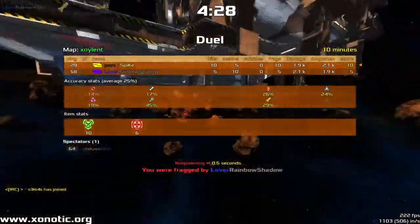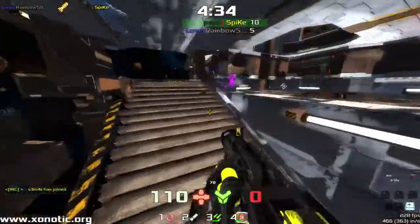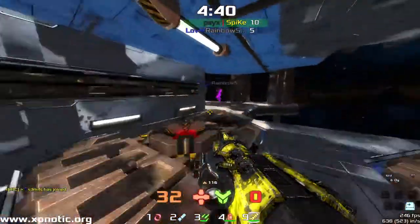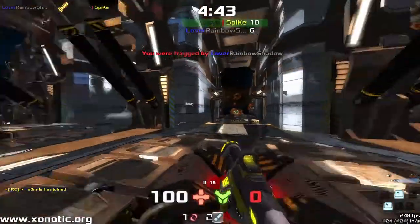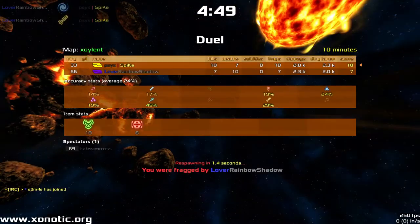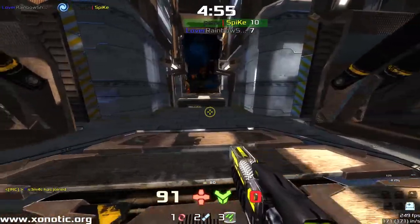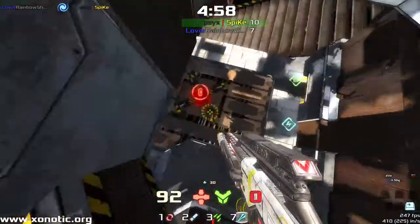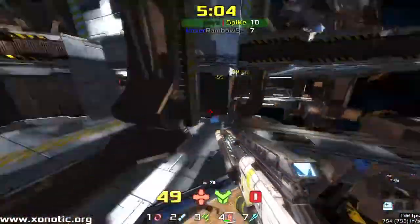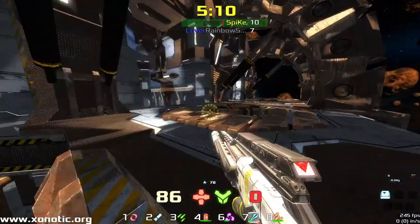I'm loving these mid-air blaster hits — placing them almost as if they are full-on hitscan weapons, but the blaster does have a travel time. It's a quick projectile, but it does have travel time. Spike going out of the map again, just at the wrong time, taking a jump and getting hit. If you're on the ground when you get hit — that split second while bunny-hopping — you won't take as much knockback. But if you're in mid-air, you're going to take quite a lot of knockback. The vortex does give you quite a bit in this game.